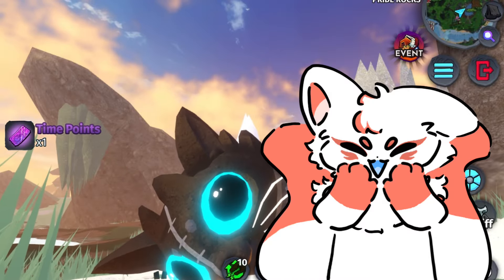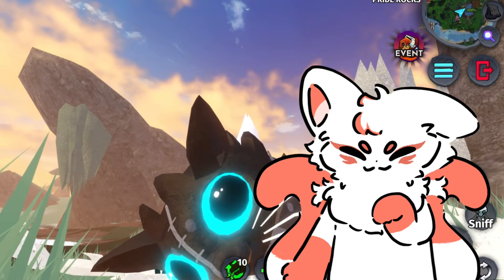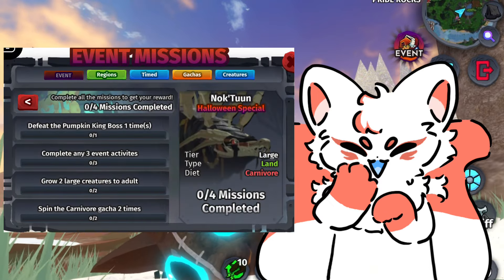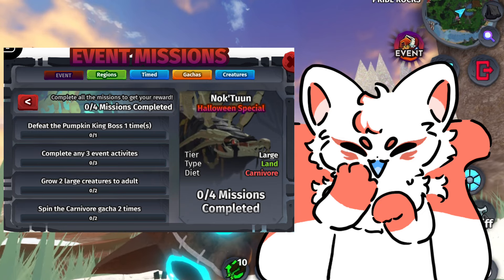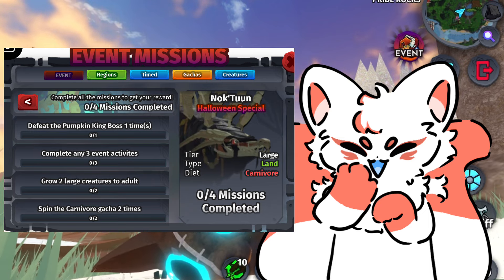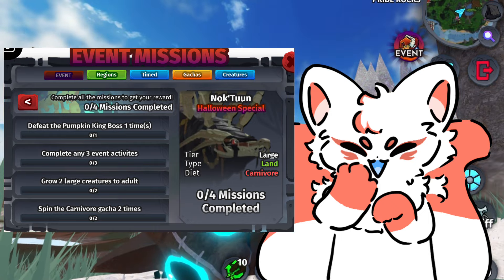Hey fish people, for this video I will be explaining how to get the Halloween creature Noctune. The missions to get this creature are: defeat the Pumpkin King boss one time, complete any three event activities, grow two large creatures to adult, and finally spin the carnivore gacha two times.